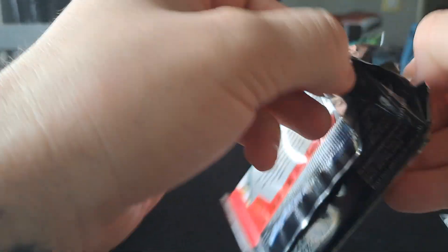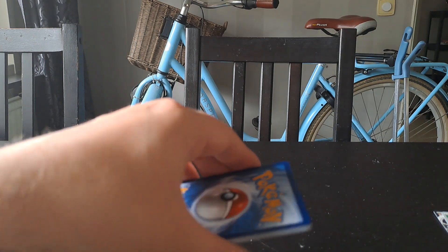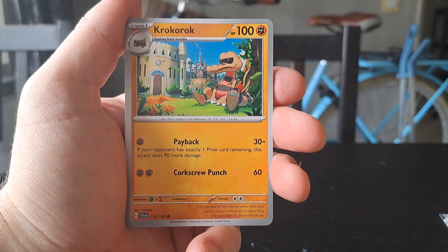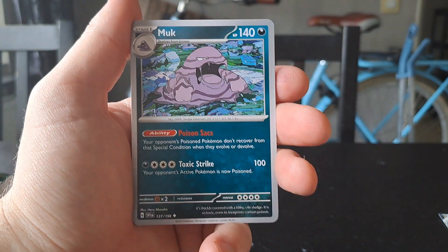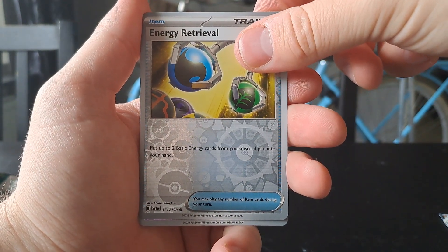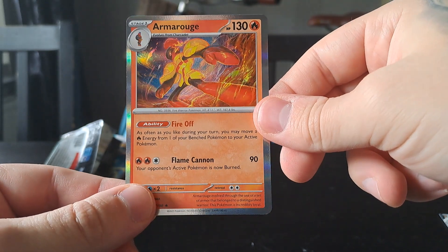This is the final booster pack. I hope you enjoyed this video — remember to leave a like and maybe subscribe to my channel so I can post more videos. Final pack: a Tarountula, a Wattrel, a Krokorok, a Mankey, a Krookodile, a Muk, a Florges, an Energy Retrieval as the first reverse, a Dedenne, and the final card is a holo Armarouge.